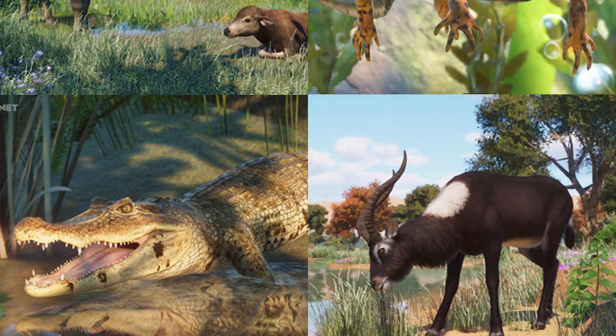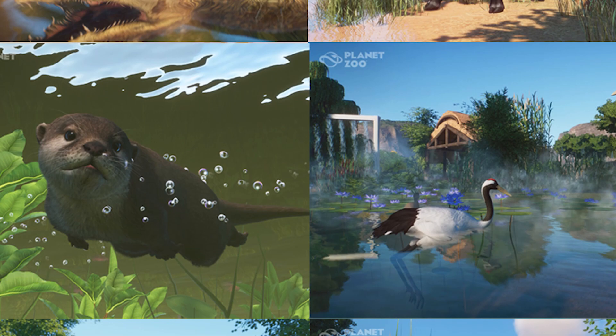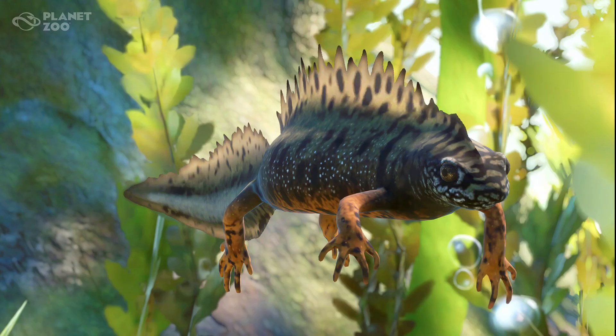Planet Zoo's newest DLC, The Wetlands Animal Pack, comes out on April 12th with eight new additional species added to the game. With all the screenshots revealed, let's go ahead and rank them from what I am least excited to most excited for. I want to preface this: I am excited for every single species — this is just a bit of fun to put them in ranking order.